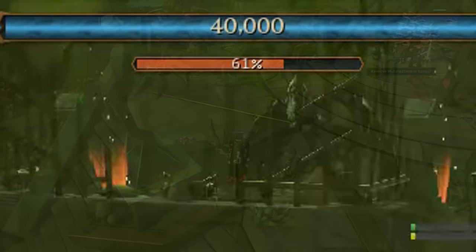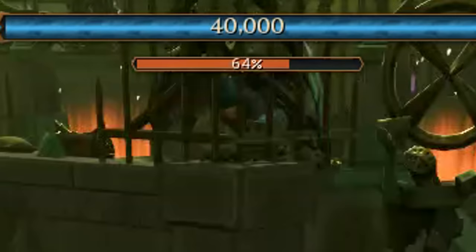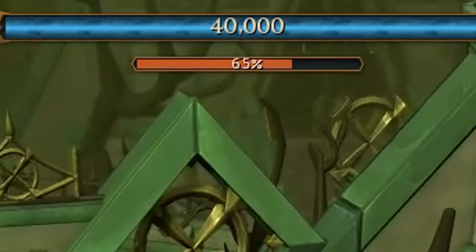Before we get into how to actually kill the boss, you need to know that enrage goes up over time and the more mistakes you make the faster it rises. At 100% enrage there's probably no chance of killing the boss unless you're already attacking the core — after that you will die.